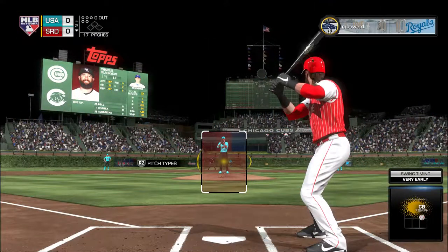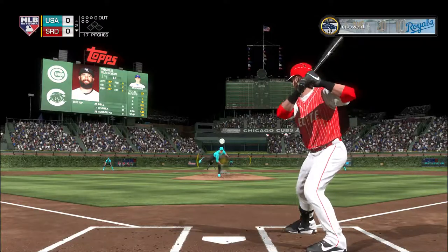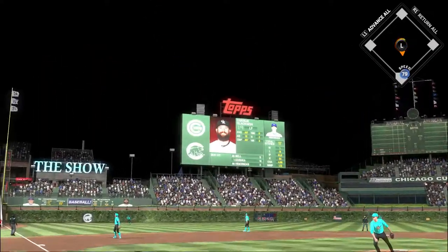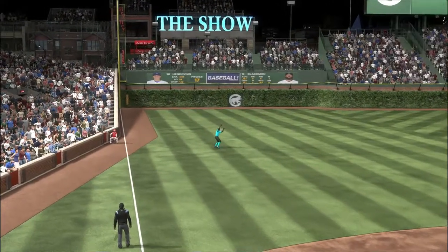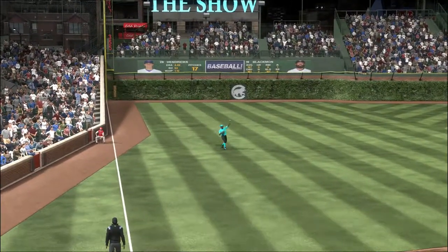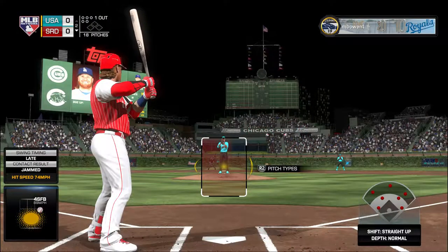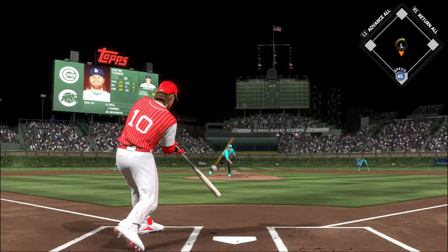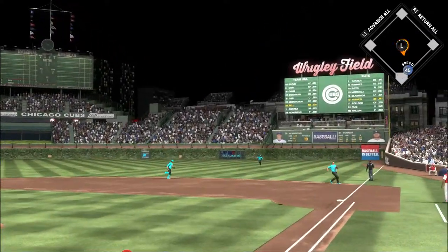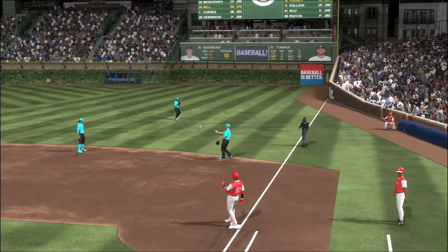Coming to the plate, Charlie Blackman will start things out against Kyle Hendricks as we get the inning underway. This one's flared out toward left — Brock is there, one pitch, one out. Now to the plate, Justin Turner, no score. And he gets him to pop it up on the right side of the infield — here's Davis to tuck it in, and there are two gone now.